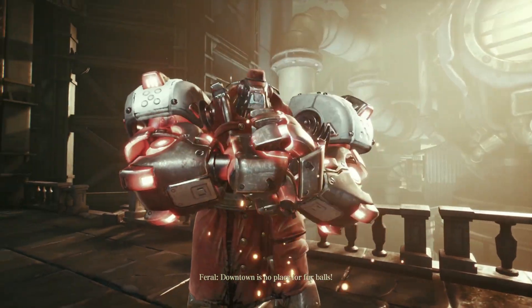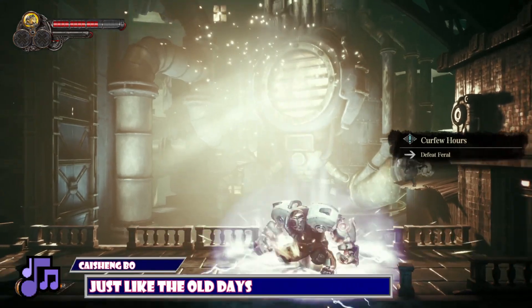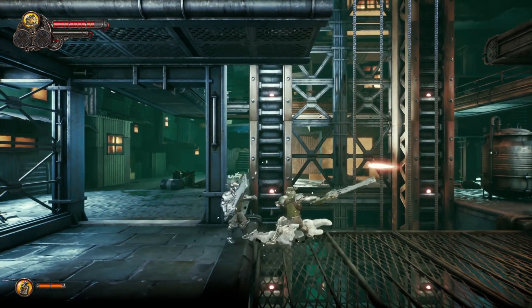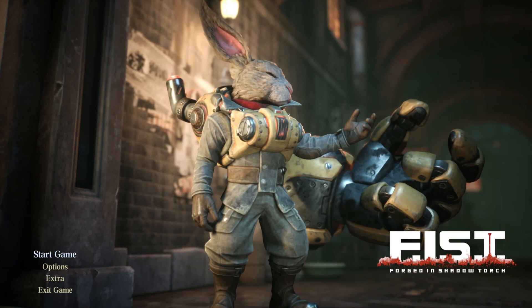Fist Forged in Shadow Torch is set in a dark, dystopian world full of furtisons fighting against the evil Machina. You play as Raiden, a worn out, fed up veteran taking up arms again to rescue his friends. And did I mention he's also a bunny?